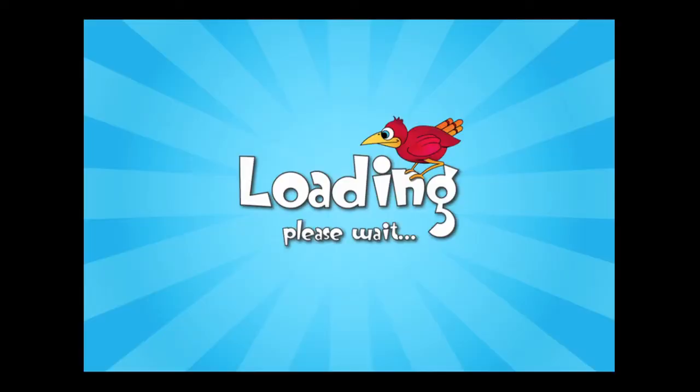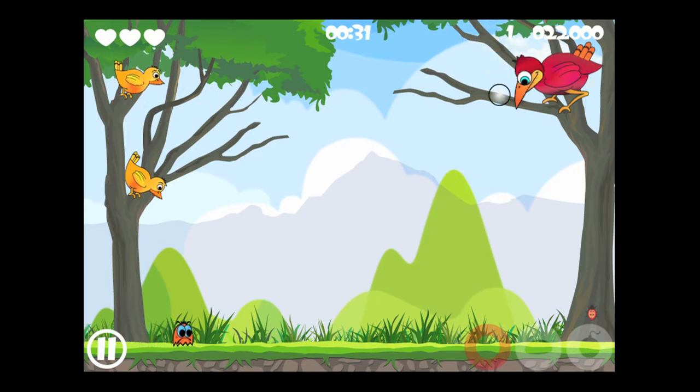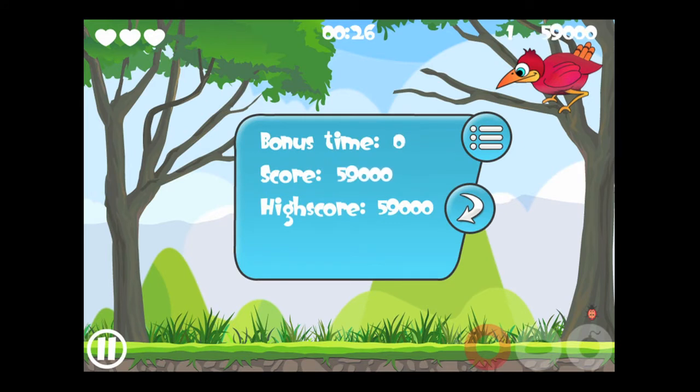You get the first 10 levels — five in each difficulty setting — for free. The bug is moving about fast; we are the mother bird in the top right, shooting bubbles at the bug, and then using the accelerometer to tilt the iPhone to get the bubble with the bug in it to the bird's beak. You're doing that as fast as possible, and your time is displayed in the center.